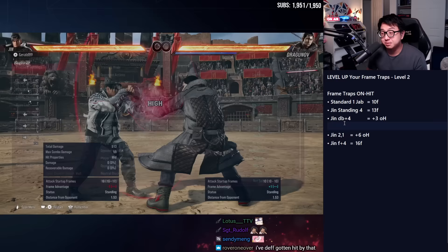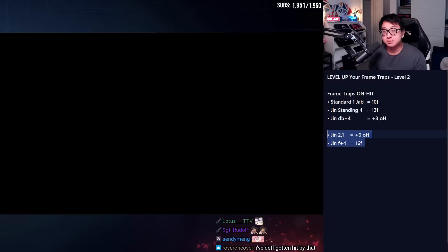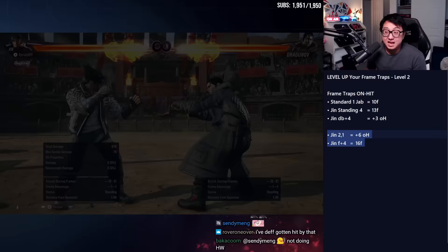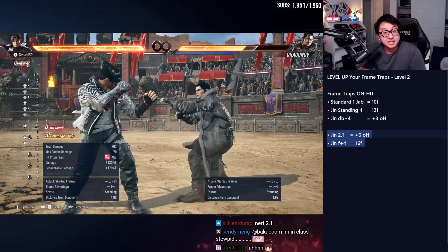Another situation to look at is Jin's 2-1. Jin's 2-1 is plus six on hit. Coincidentally, Jin's forward four is a 16-frame counter-hit launcher. So after 2-1 on hit, you can frame-trap a jab by hitting forward four and getting a full launch after. At a low level, just do the frame trap. At a high level, you can build the mind game off of this — if they know you're going to frame-trap them with this launching counter-hit mid that's also safe, it changes their options.